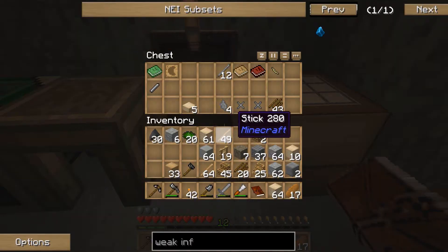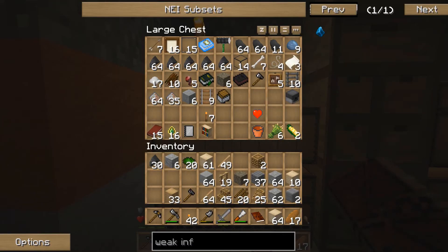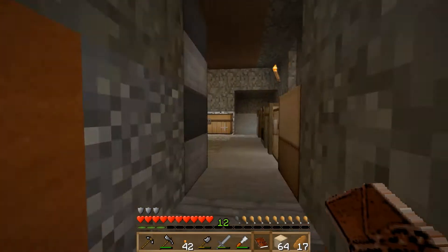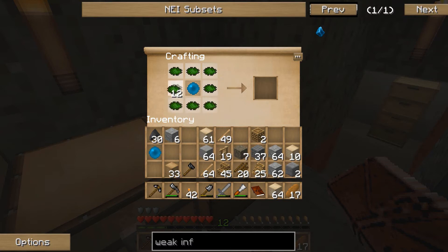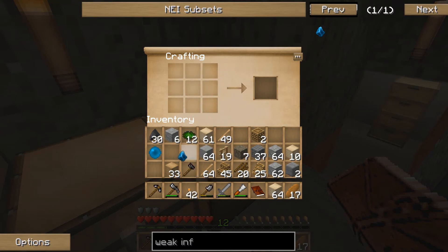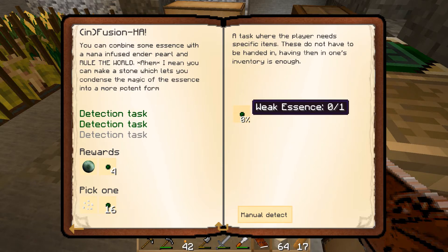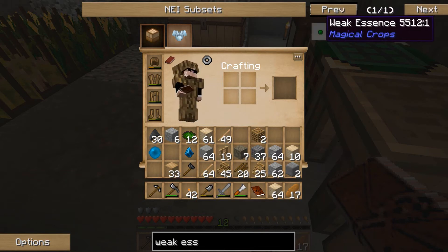Found it — it was actually in the correct chest! Pop that in the crafting table, surround it with essence dust, and there we have our weak infusion stone. But we won't hand that in yet because we need to complete another task first: we got the mana pearl, then the weak infusion stone, and finally we need some weak essence.